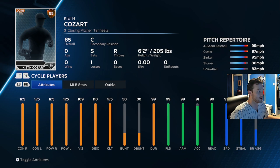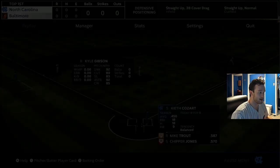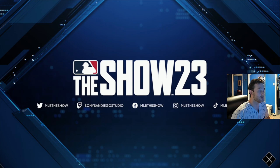And this is what that looks like. We have 125 of every hitting attribute, 109 vision, 110 discipline, maxed out clutch, maxed out fielding — or all the fielding stats that really matter — and maxed out speed. You might want 99 steal, but I don't know how to get there and it doesn't really matter. So that is what a cap glitched player looks like, and I'm going to show you guys how you too can get one.